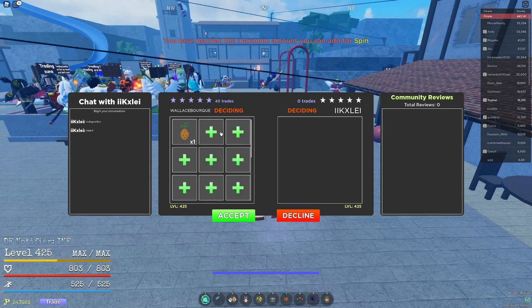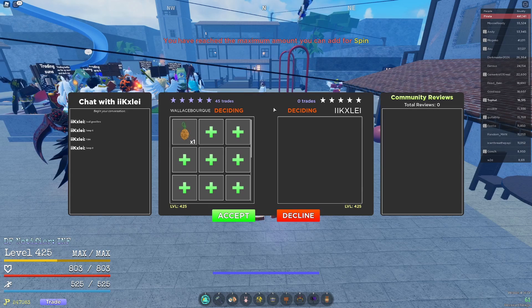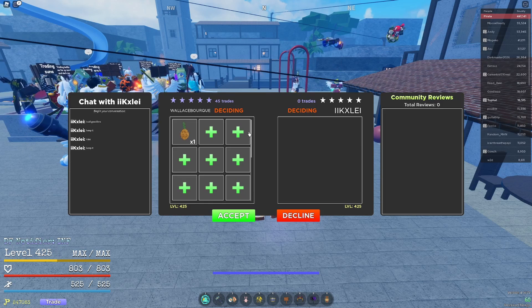Another thing you can do now is place two of one type of devil fruit. He already has a spin so I can't place the second one, but what this allows you to do is trade two of a similar fruit, which you could only trade one of before. This made it very hard to get items worth two, three, or four fruit bags.